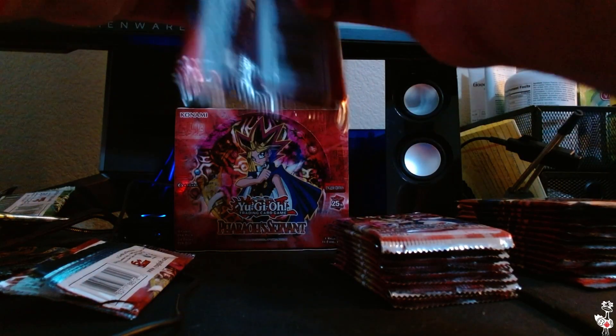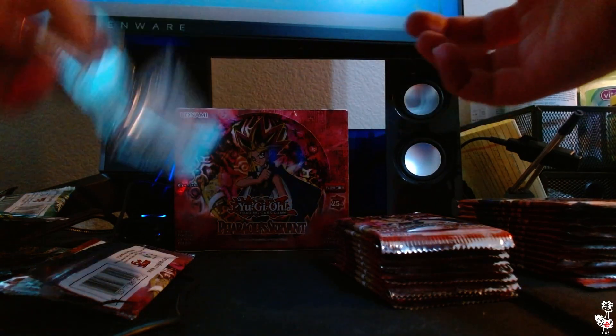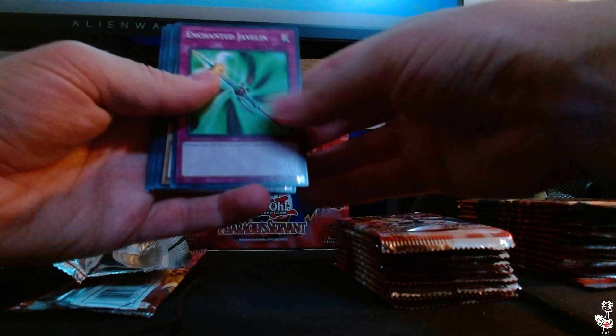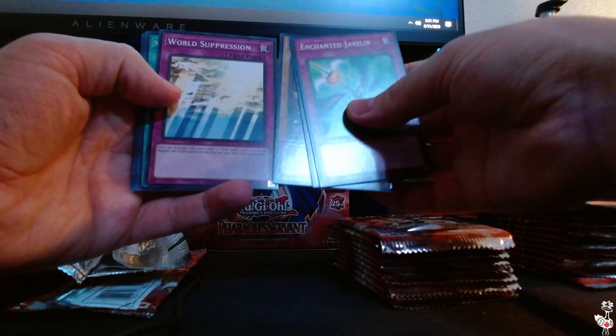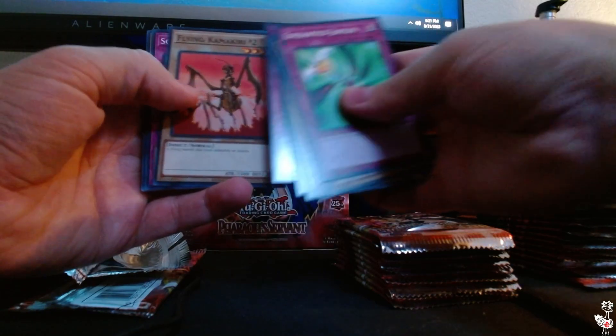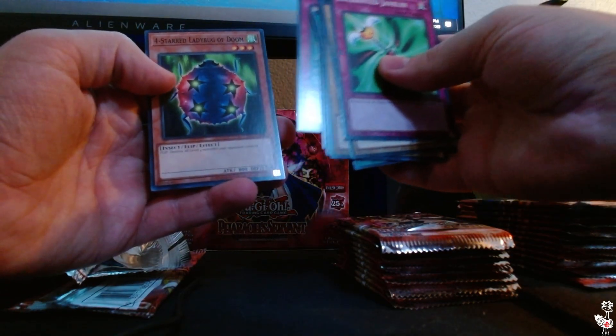One of the next packs. Secret Rare Jinzo — I don't know if they have a Secret Rare Buster Blader; I think they just have Ultra Rare. It'd be cool if they had one. Enchanted Javelin, Gradius, Dark Bat, World Suppression, Noble Man of Extermination in Rare, Earth Shaker, Flying Kamakiri number two, Solemn Wishes, Four Star Ladybug of Doom.